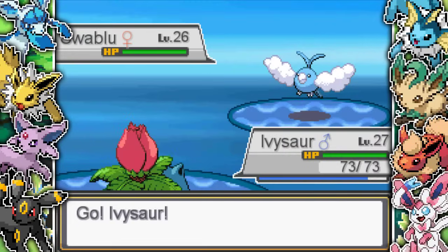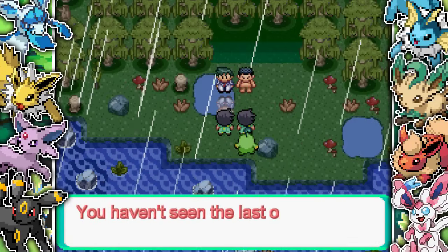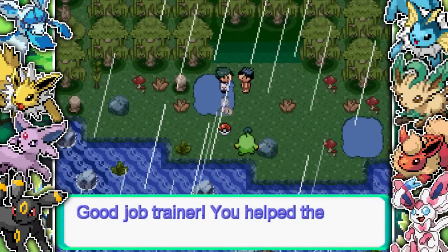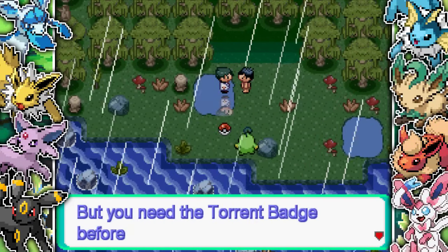Team Sky leads with a Swablu and also has a Lickitung. I really like the fact that Team Sky mons have Cloud 9, which stops weather conditions. That's kind of useful against us since we're basically only using weather-type Pokemon.